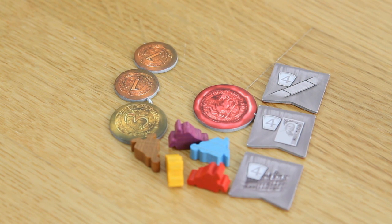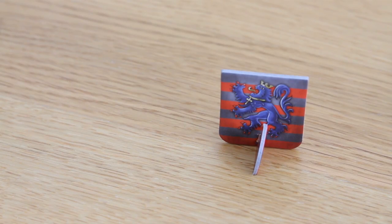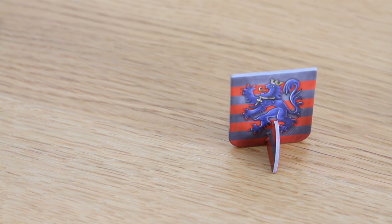No one draws any cards during the starting phase — this will be done in the very first turn. The big seal token represents the player color so that everyone knows what color each player is using.